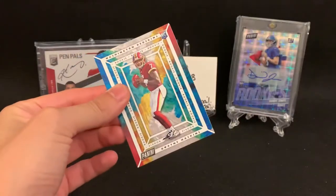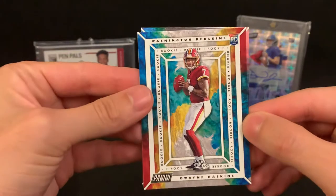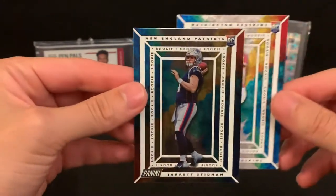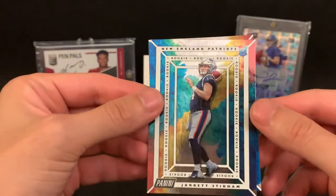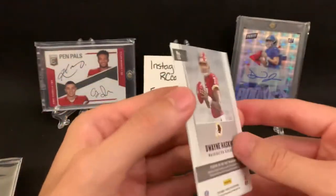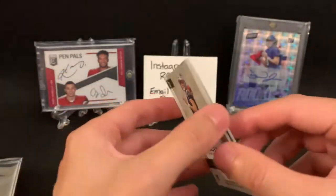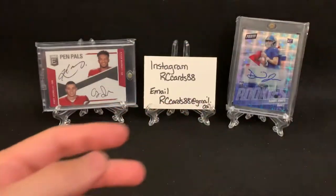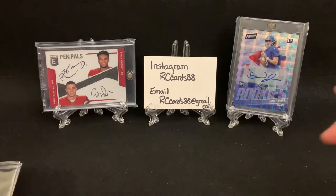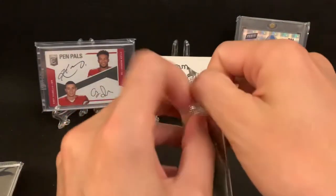Right off the start, that's a Dwayne Haskins rookie card right here. And check this out — two rookie cards. A Jared Stidham rookie too. I don't think those are base whatsoever — those look nice. Not numbered either of them, but really nice start right off the bat because that's what we're looking for: rookie autos. Rookie QB autos — that's where the money is.